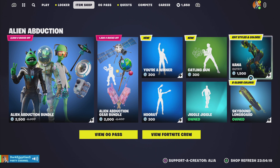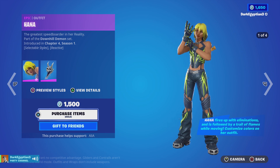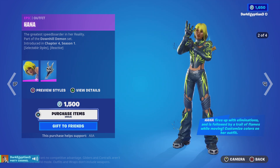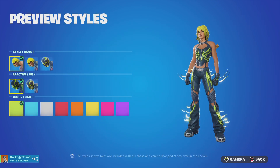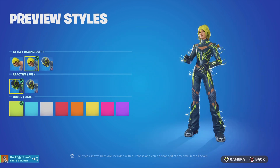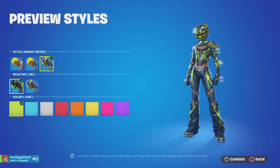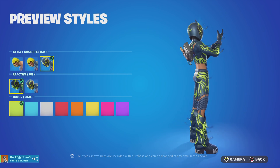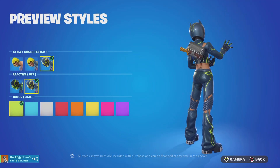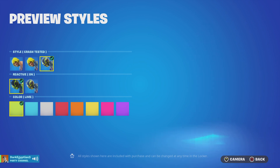Moving us on to the return of, last but not least, the Hannah skin — the greatest speed boarder in her reality, part of the Downhill Demon set. First introduced in Chapter 4, Season 1. Various styles: of course the default, we have the Racing Suit Hannah, and then last but not least, we have the Crash-Tested Hannah. She does have her reactivity where you can turn it on and off. I don't know why you would buy a skin to have the reaction off, but never mind.